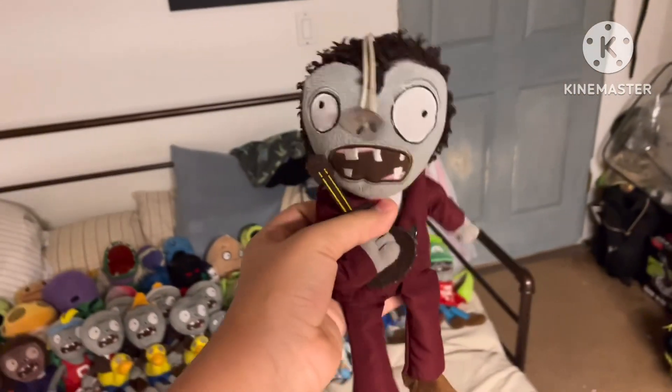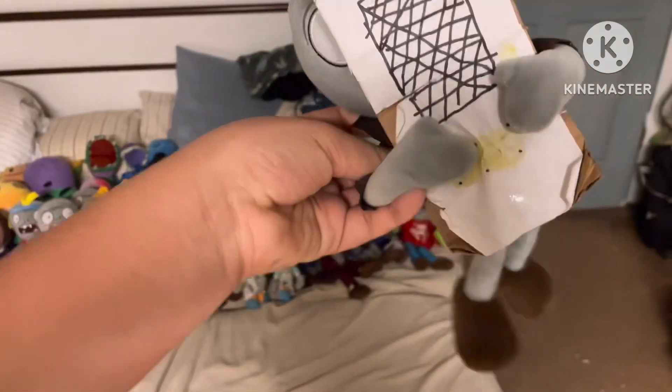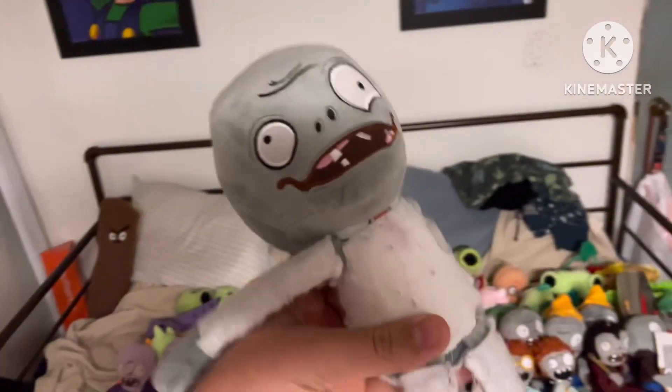This one has brown hair — I think it's one of the first plushies I ever got, so it's pretty special to me. Screen Door Zombie — this was a basic zombie I got in an unboxing. I made him into a screen door zombie, but he might go back to being a basic zombie soon since it's falling apart.